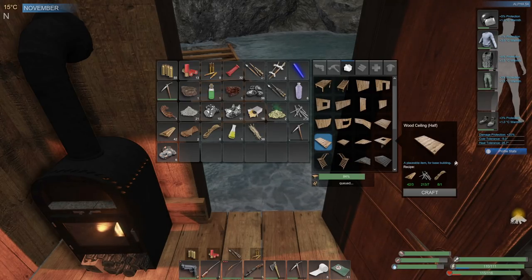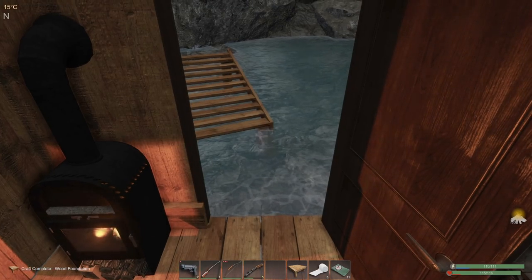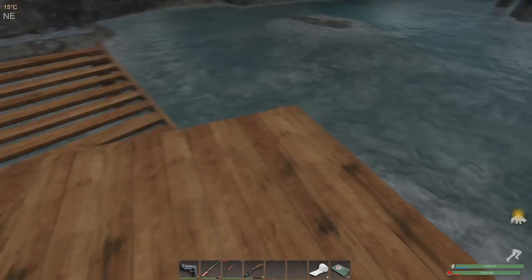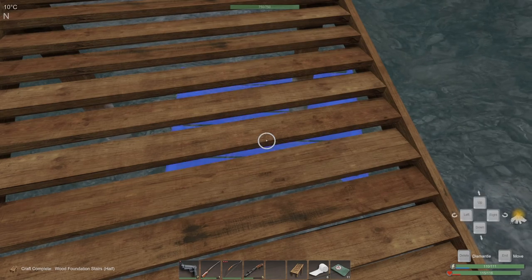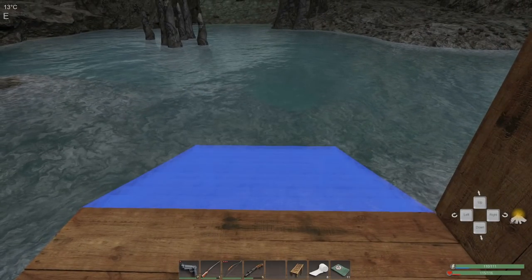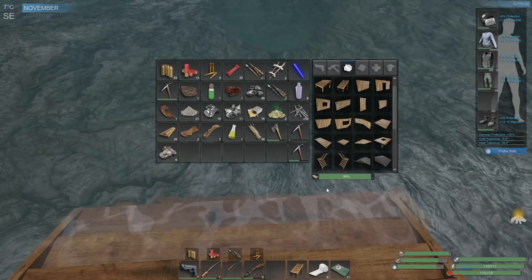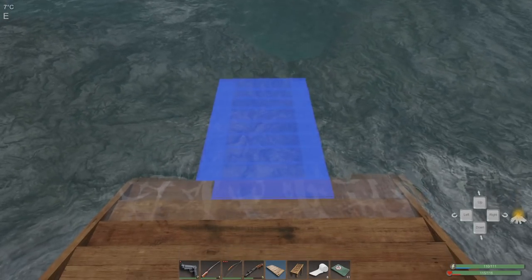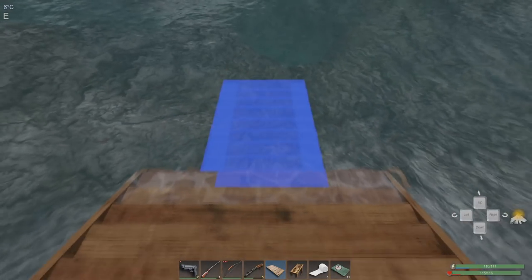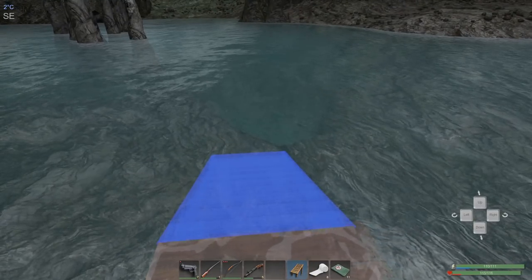Let's go with a half wood stair, and maybe to save a little bit of materials we could do a wood half ceiling. I'm kind of just shooting in the dark here - I don't really know exactly what I want to do. We could grab this one right here and put it like right here. I think that works really well and then let's put the half ceiling on.